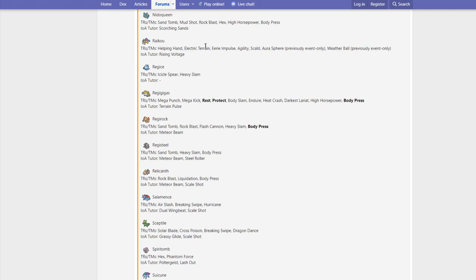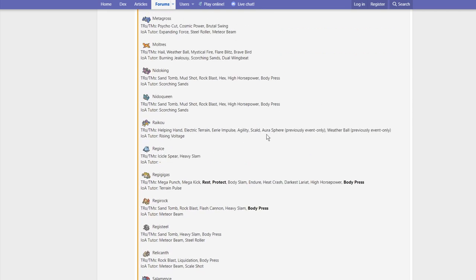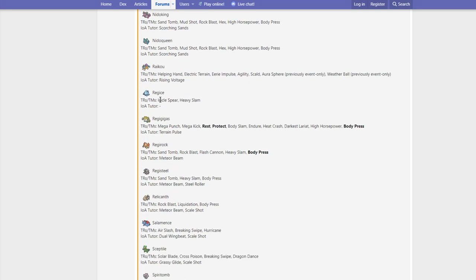Raikou gets Helping Hand, Electric Terrain, Eerie Impulse, Scald — which is kind of cool because it can now hit Ground-types — Aura Sphere, Weather Ball, and Rising Voltage. Rising Voltage could be interesting, but I feel like there are better Rising Voltage users in VGC.